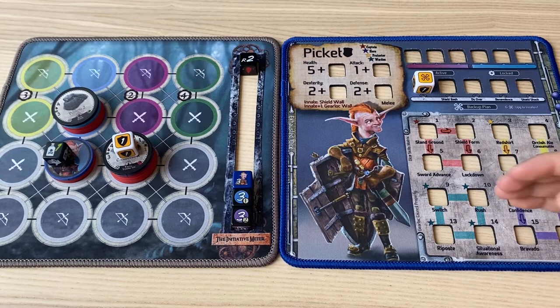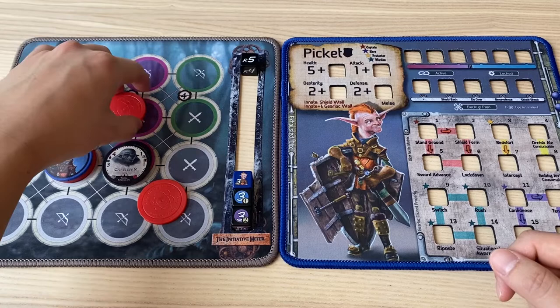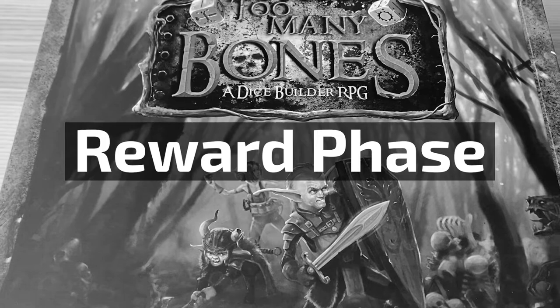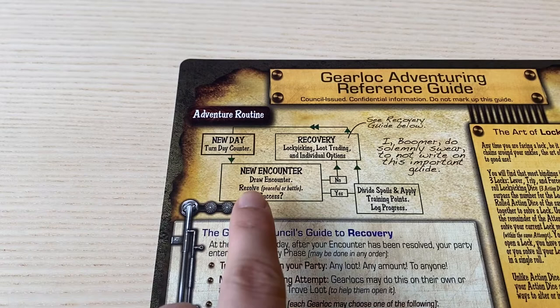Let's assume you've proceeded through the battle and are on round five, and you took out all the baddies. In this case, you would have won the battle and move on to the reward phase since you succeeded in the encounter. As you can see on the adventure routine, when you succeed an encounter you move to the reward phase; if you don't succeed, you move to the recovery phase.